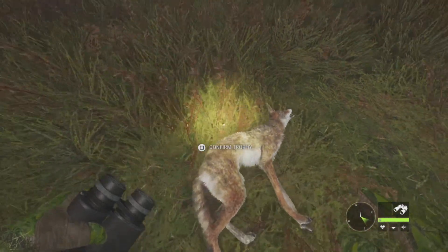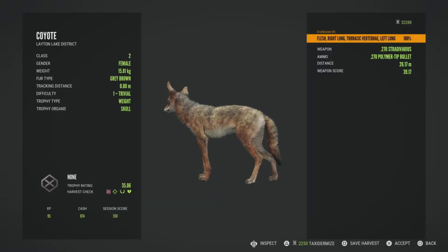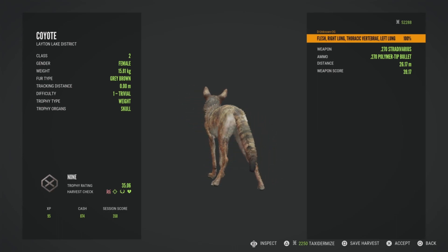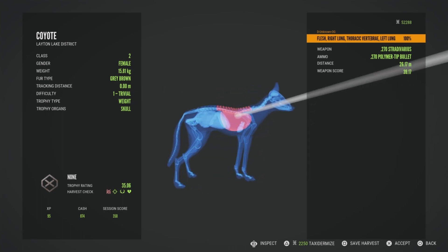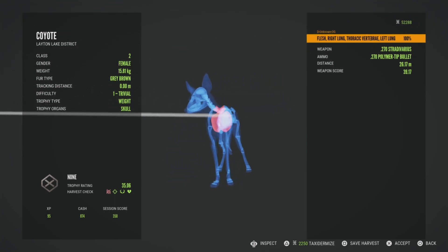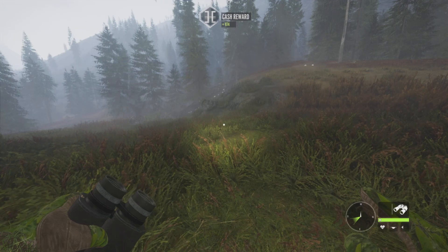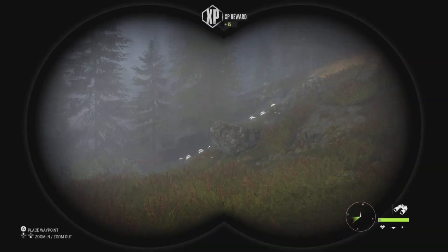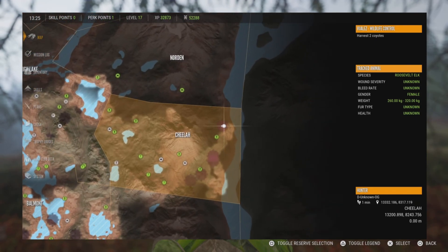Lady coyote, I need you for the mission — my bad. The shot hit the right lung, thoracic vertebrae, and left lung — that was a pretty critical shot right there. I think with this caliber it may not have exited. $800 for this one and the XP — imagine the male. I'm almost at a hand, okay.